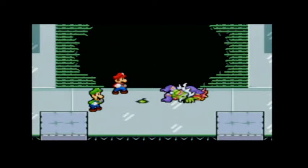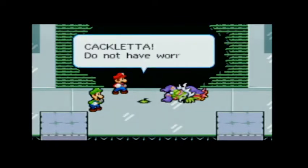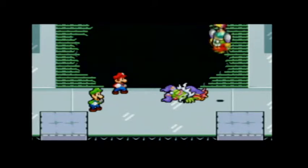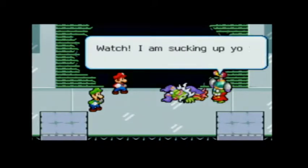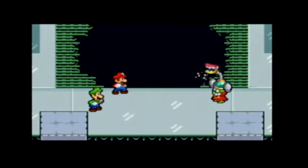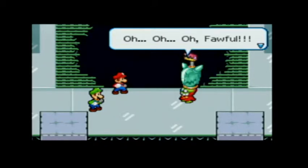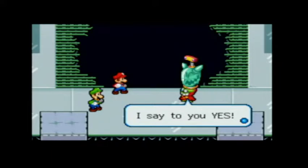How could this have happened? Cacoletta, do not have worries. Watch, I'm sucking up your energy with this headgear. Oh — Vaffle. Give them one final attack for me, I say to you.